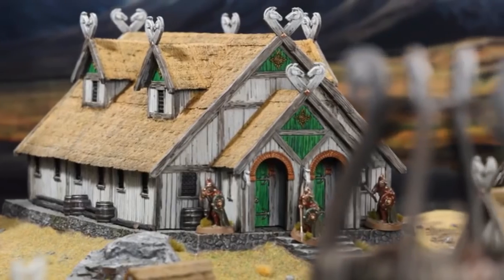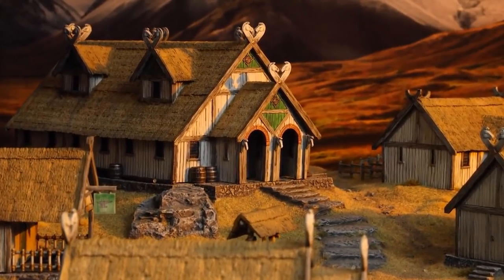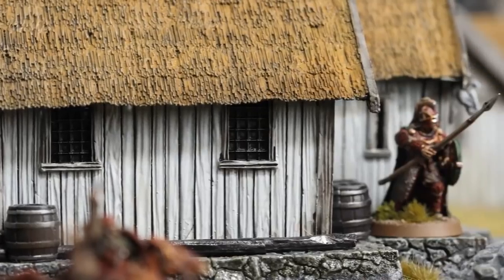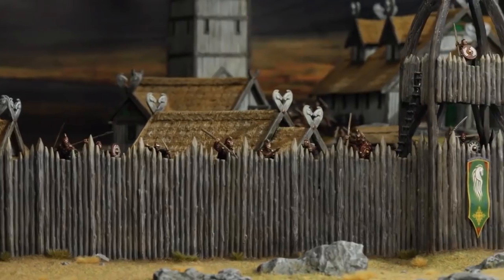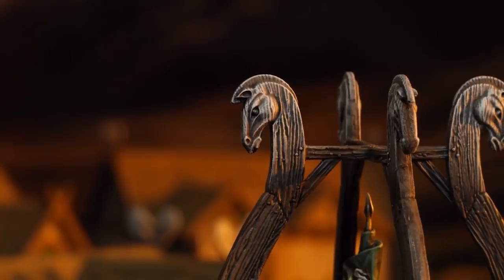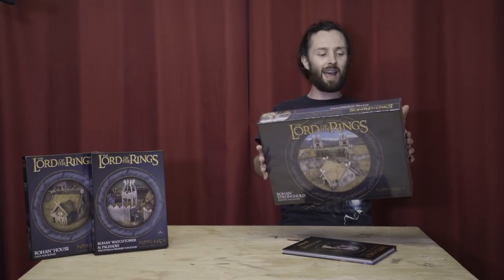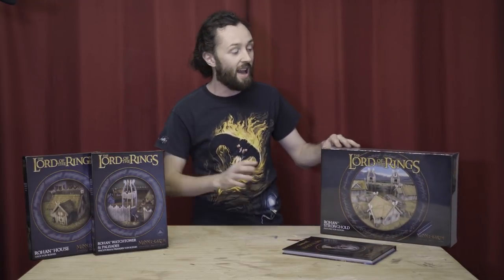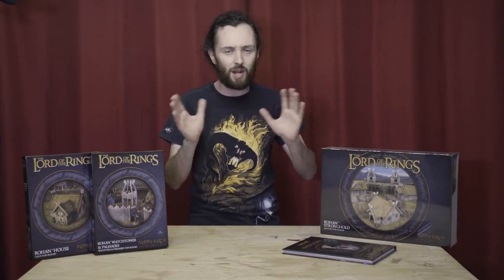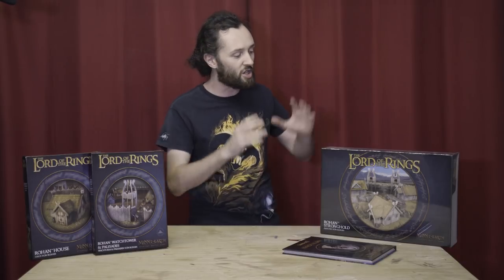Hopefully, seeing as it's sold quite well, it might come back in the future. We got some announcement at Throne of Skulls just this weekend that the card profile cards are coming back because they sold so well, so maybe this might come back too. It is sold out in a lot of territories. In this bundle we get six Rohan Houses and two Rohan Watchtowers, and you save about 25 to 30% on the price of buying them individually, which is just amazing.